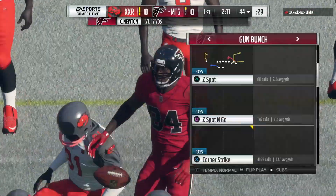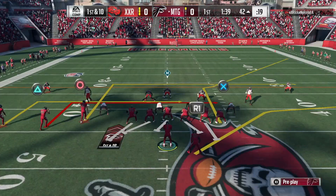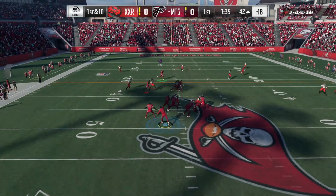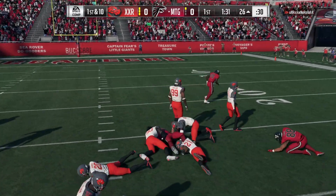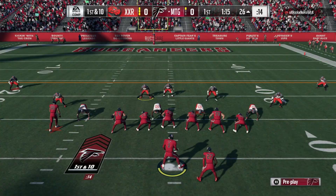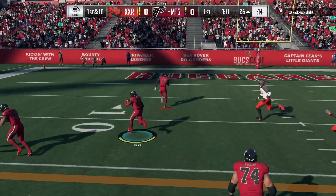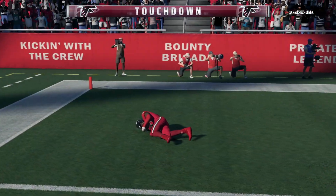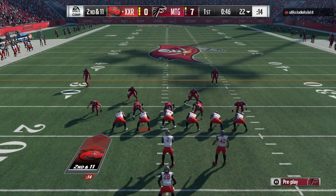If you guys want me to pick up Drew Brees I will, and get a gameplay with him — but if not, I'm not picking him up. Let's go, big Tony Gonzalez going across the middle. Having this card is almost like having Calvin Johnson at the tight end position. Right here we're going with Kareem Hunt all the way to the end zone — touchdown on the play!